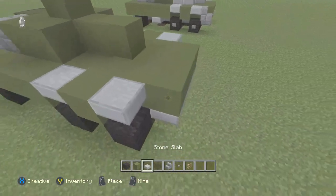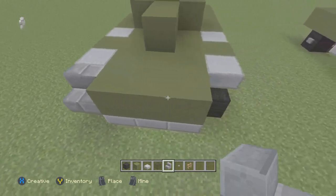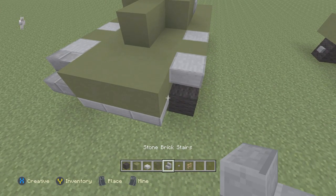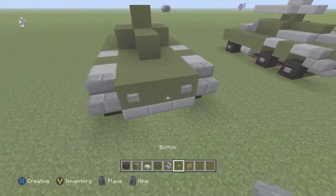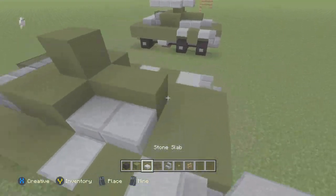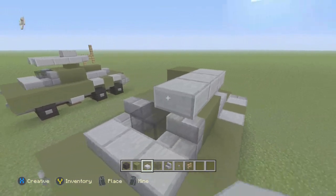And then I'm going to take the stone big stairs. Place two of them in the back. Take the stone button and place two of them like so. Right here I'm going to add four stone slabs — one in the back. Right here I'm going to add three of them like so.